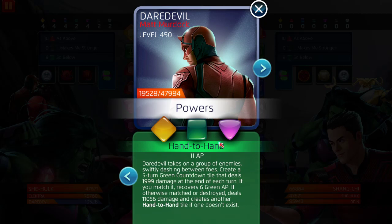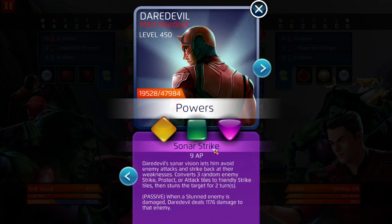Here's the combo I want to see — never tested it, never seen anybody use it. Elektra's red converts three random enemy strike, protect, or attack tiles to friendly strike tiles, then stuns a target for two turns. We're going to get the stun off right away because none of them create special tiles — Shang-Chi creates charge and critical tiles, Odin just tanks and creates fortified tiles and a countdown tile, and She-Hulk just does pure damage. Daredevil's passive: when a stunned enemy is damaged, Daredevil deals 1176 damage to that enemy.